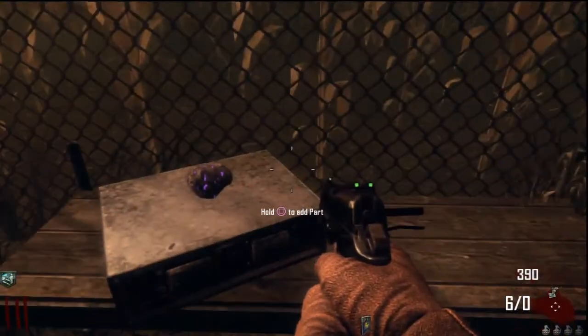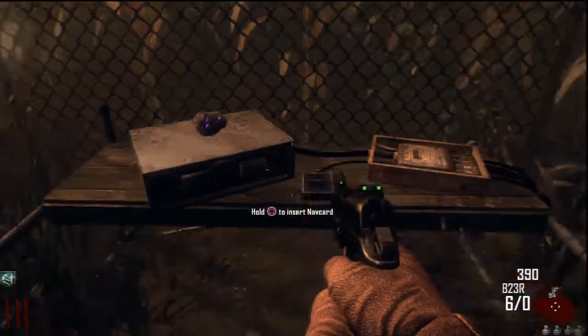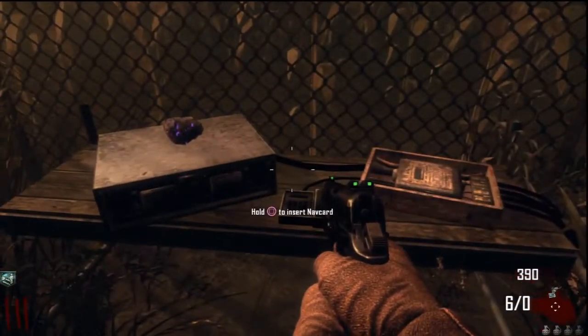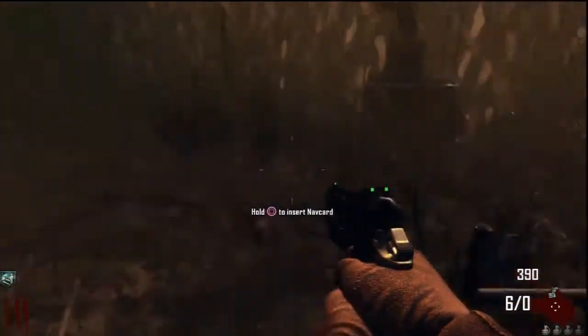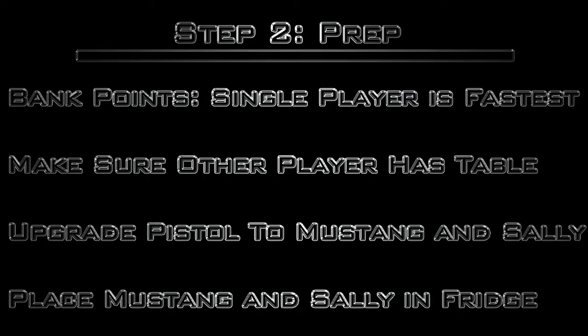Right up here against the fence — you're going to see it tell me to put the nav card in, but when I try to insert it it tells me it's the incorrect nav card. So right now I'm not quite sure what those do. For step two — the prep — just go into another single player match, bank as many points as possible, upgrade your pistols to Mustang and Sally, place Mustang and Sally in the fridge, and make sure that whoever your second player is has the table built as well. That will save you a lot of trouble for your trophy run.